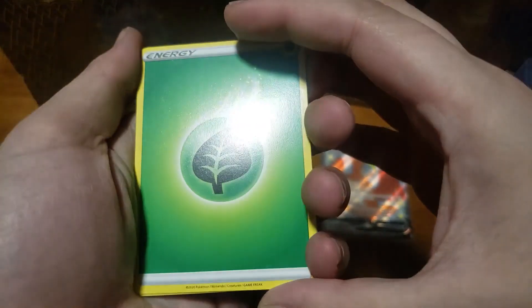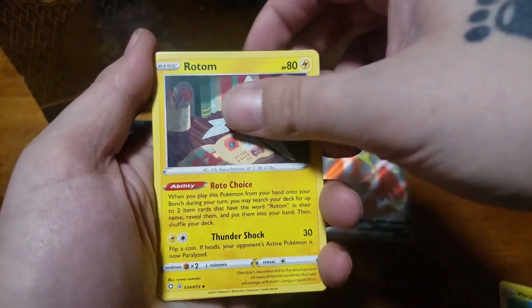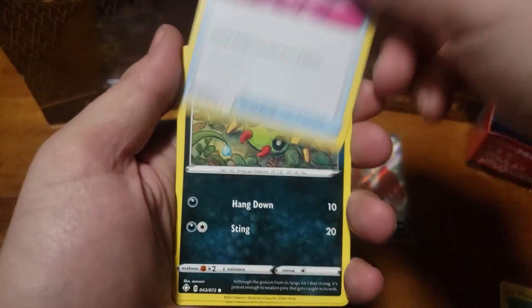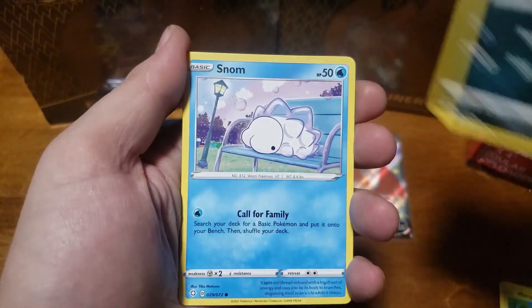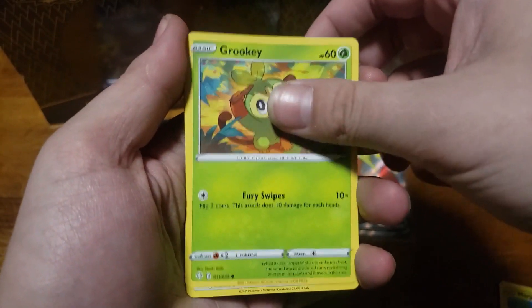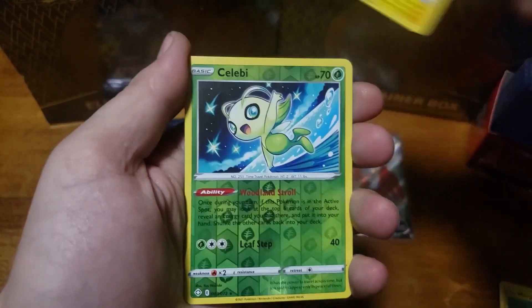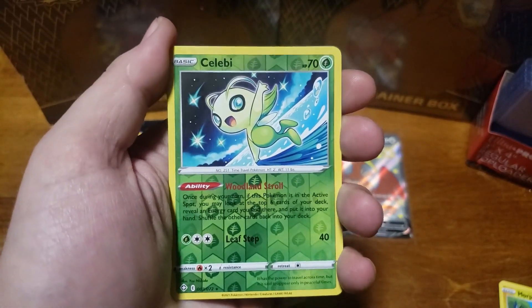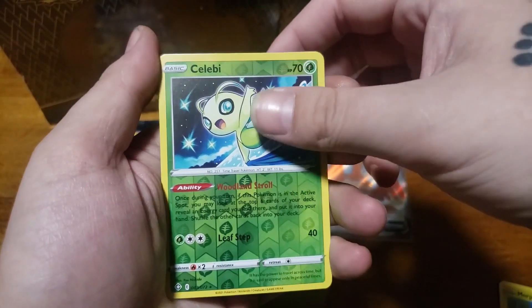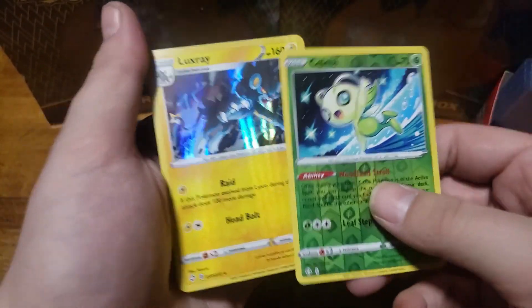Second pack: Leaf Energy, Rotom, Rotom, Cramorant, Team Yell towel, Spinarak, Spinarak, Snome, Grookie, Eevee, Morpeko — Celebi for the reverse, which is a really cool art, and a Luxray holographic.